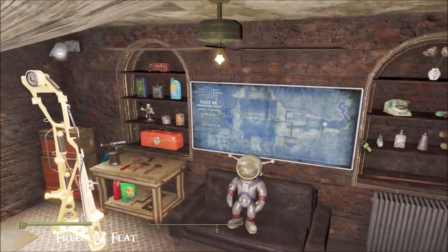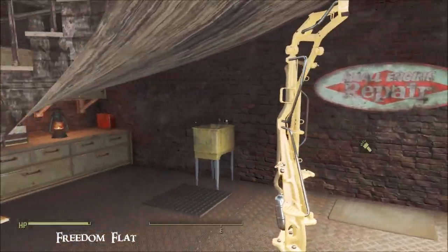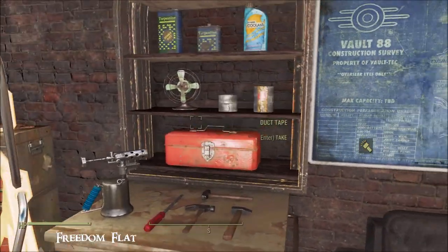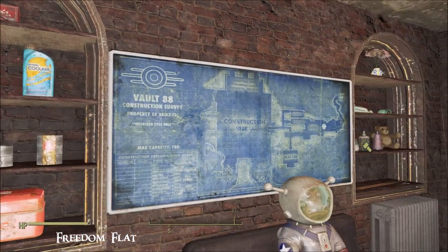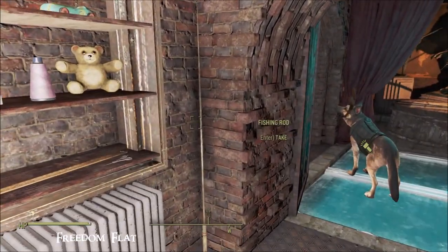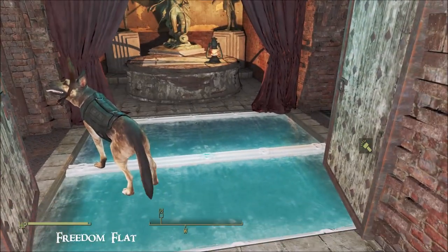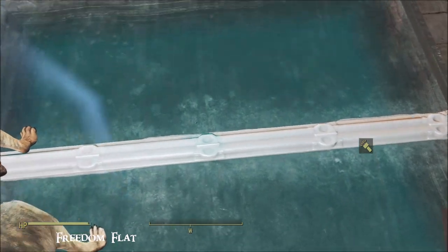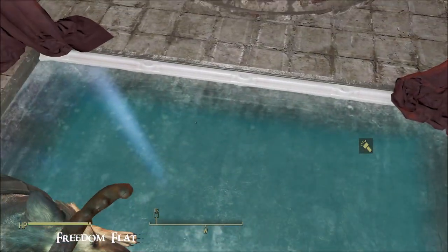Coming on down here there's a power armor station — again fab deco, loads of bits and bobs, very useful. A Mr. Jangles fishing rod. Interesting floor with the water underneath it.